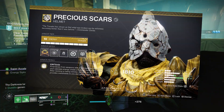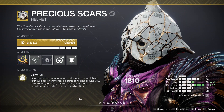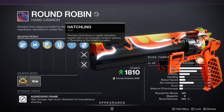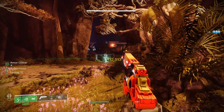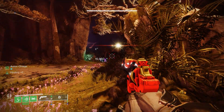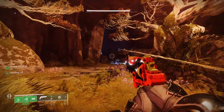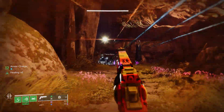Now I want to show you how to use the Hatchling perk to heal as well, with the exotic helmet Precious Scars. What Precious Scars does: final blows from weapons with a damage type matching your subclass energy create a burst of healing around you. With the Round Robin Strand hand cannon, the bullet kill heals you, but the Hatchling Threadling also heals you as well. You'll see the healing proc from the Threadling in the clips — so you can choose between using Threadlings for healing versus damage with Mantle of Battle Harmony.